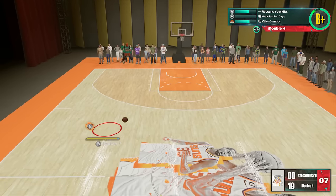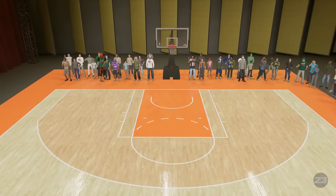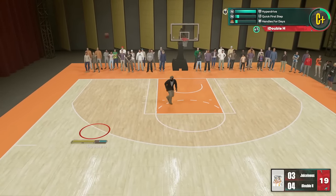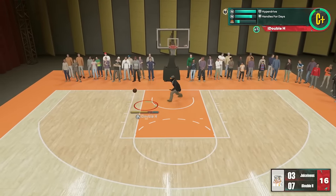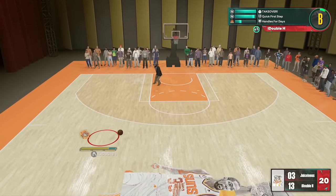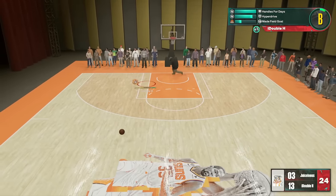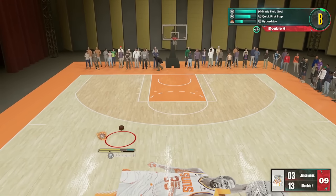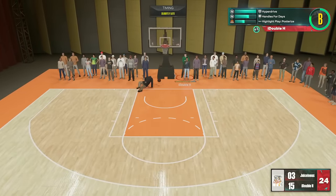That dude was giving up — you can see him in the crowd on the left. We throw it off the backboard. Dudes were giving up and I can't blame them. I'm not out here flexing, I just think it's funny that this is even a glitch. I'm just running around toying with that dude. Look at that animation — we really put him on the floor. We get the ball back and go to the basket and put him on the floor again, he flopped over after we dunked on him.